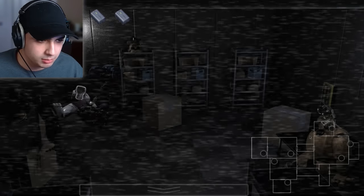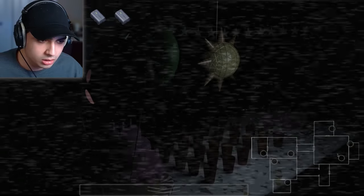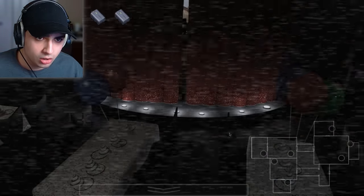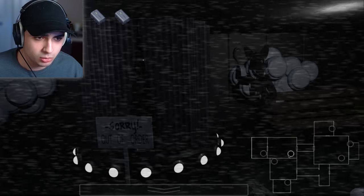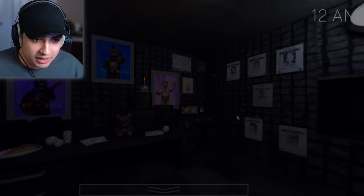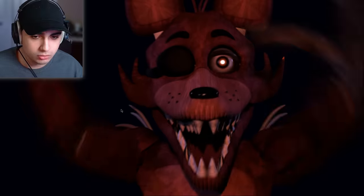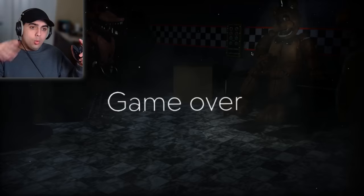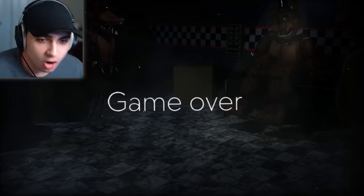I'm guessing this is the service room — there's a bunch of animatronics. Which camera am I even looking at? For some reason Freddy's behind the curtain — that's something Foxy should be doing. Oh, Foxy — everyone got a curtain! Why did my cameras just close on their own? Is Foxy gonna attack? Is that it?